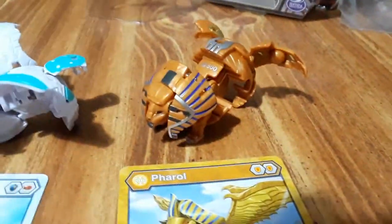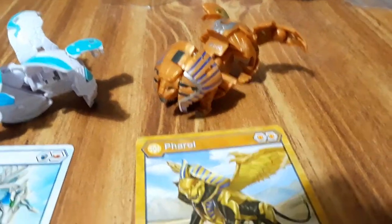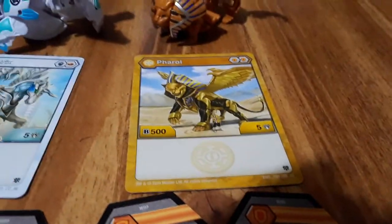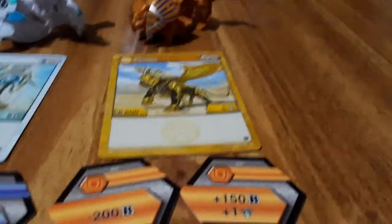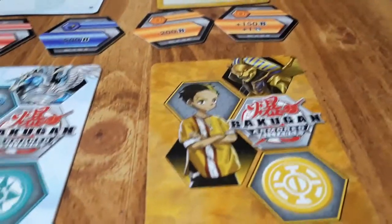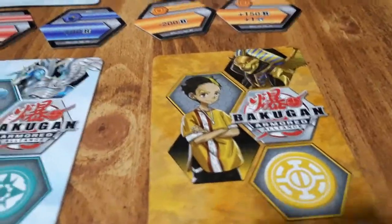Let's go to Feral — we've seen this guy with Howl Core already but might as well cover him again. Double shield, 505 minus 200 B, and then plus 150 plus one. I don't remember his name fully right now, I just know he is a part of Phantom Thief in the TV show.